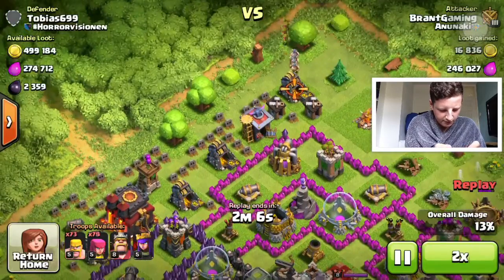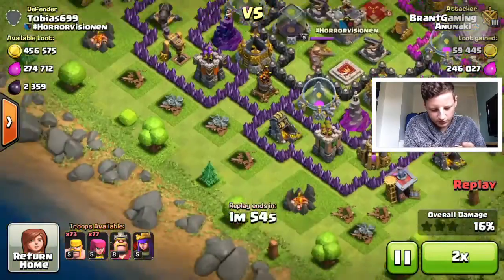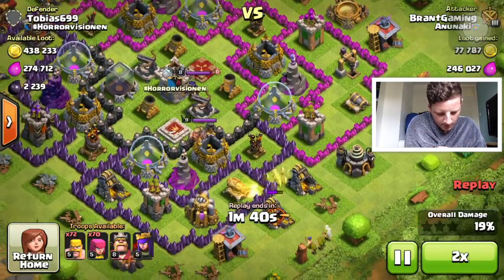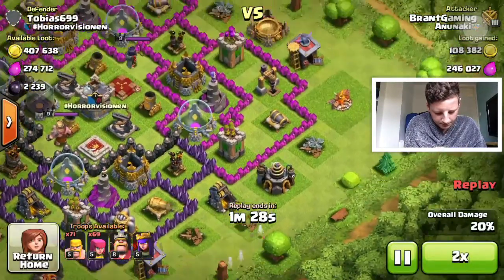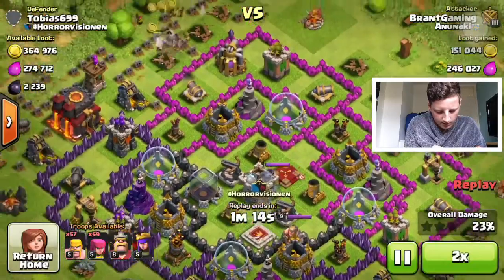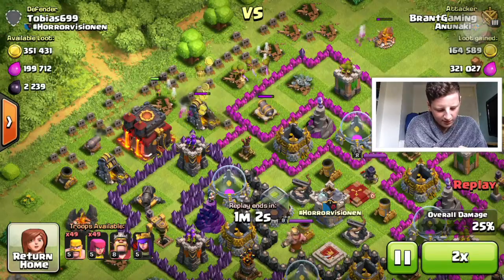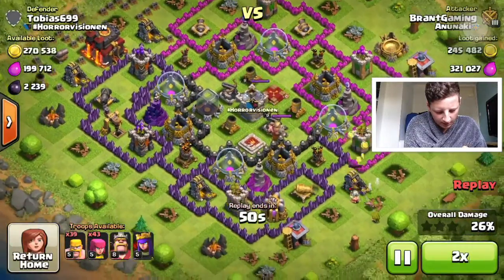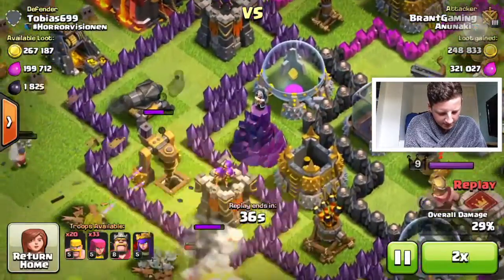There's a ton of dark elixir and I got most of it. There are quite a few mines left — go from the top, five barbs, five archers. There's a level one, a level three, and a level six dark elixir drill. There are nine collectors left. We've got half the elixir now, which is good. I'm waiting because there's a lot in there — mostly collectors on the bottom.